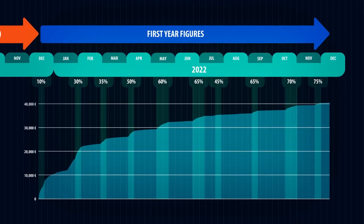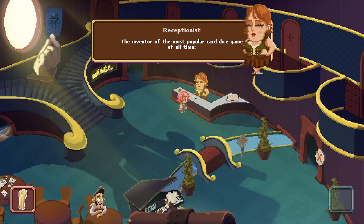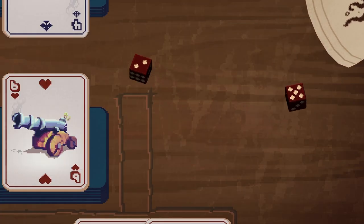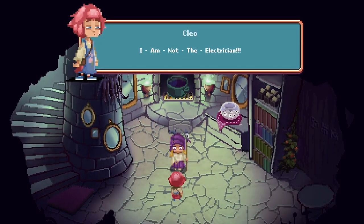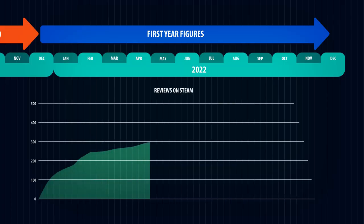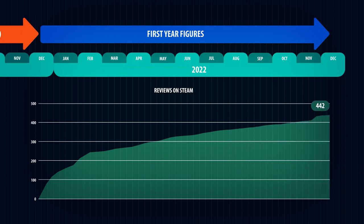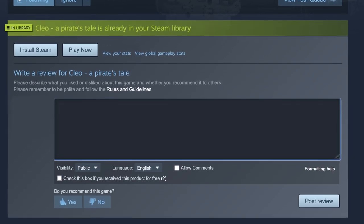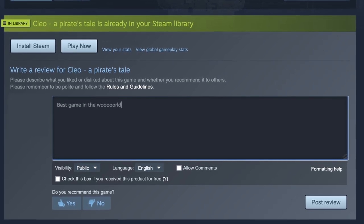I'm incredibly happy with these results. Clio is my first game and I started this project with almost zero knowledge of game design and no established community. I'm just so grateful for how many people have embraced the project so warmly. Over the entire year Clio received a total of 442 reviews on Steam, and only three of them are negative — this again is mind-blowing to me. Thank you so much to everyone who gave Clio a positive review. If you own the game on Steam, please consider writing a short review, it really helps the project a lot.